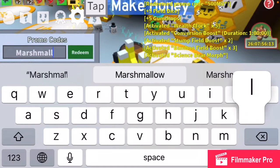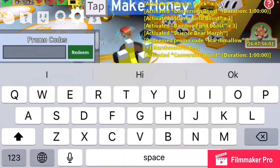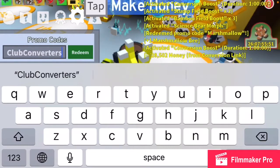The next code is 'Marshmallow.' Oh, it did work! I got one marshmallow bee and an activated conversion boost. I really would not recommend doing all of these codes at once, but whatever.